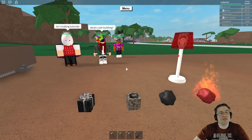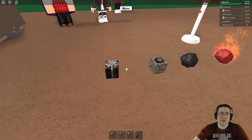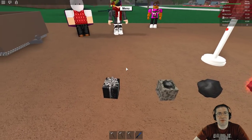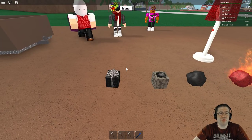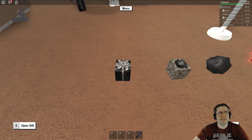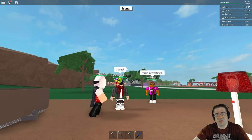Good evening, everyone. My name is Heath Haskins, CodePrimate, and this is going to be a tutorial all about the coal. The coal is actually a poorly wrapped gift that was available back in December 2015. It was available for about a week before Christmas, December 25th. You could pick it up for about $10,000, inside Bob's Shack.